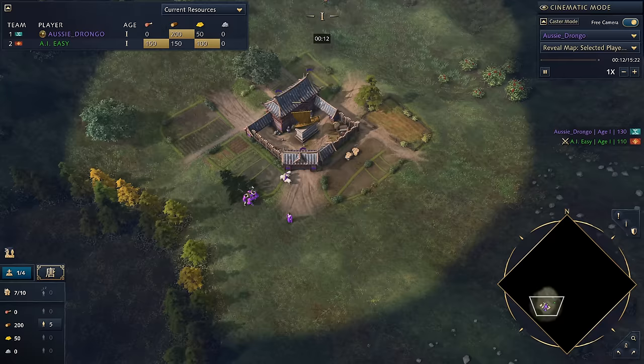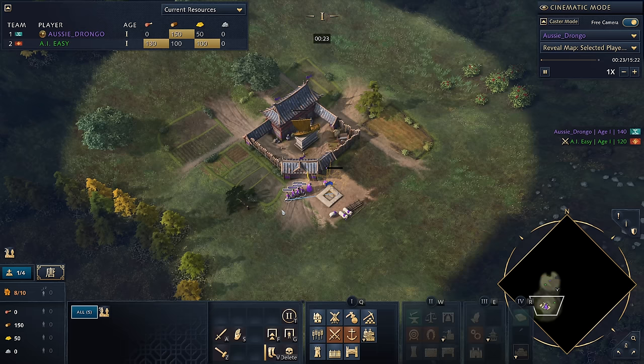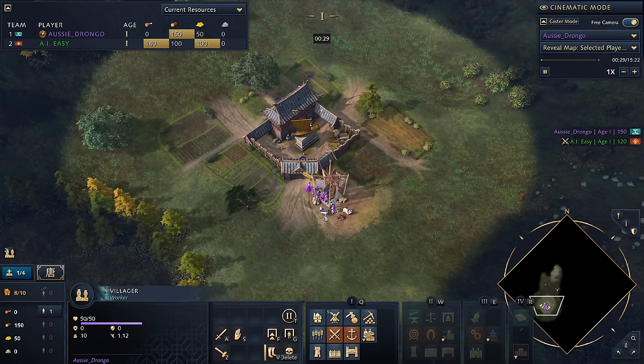We're going to start by just putting the blueprint here, moving the sheep across, supervising, and then this villager is going to be right-clicked onto the mill. Move all of the villagers here onto the mill, and then that first villager — if you can do it — get him over onto the other side to start killing these sheep.